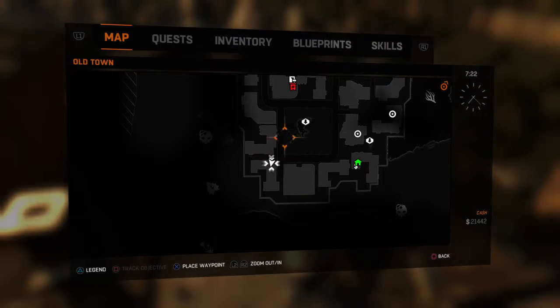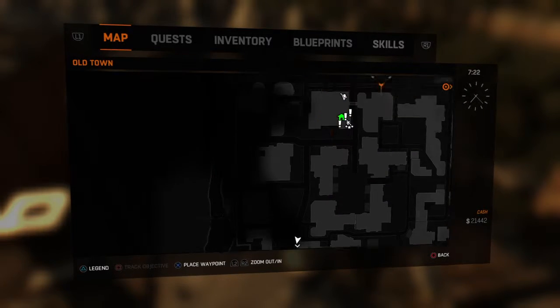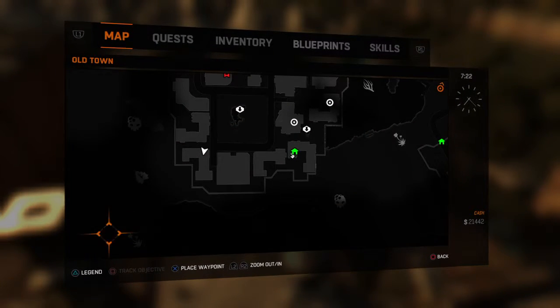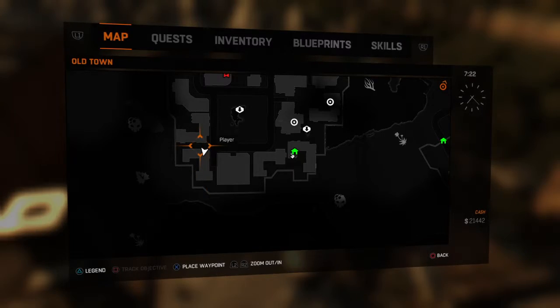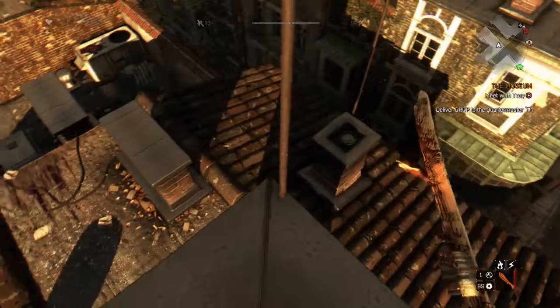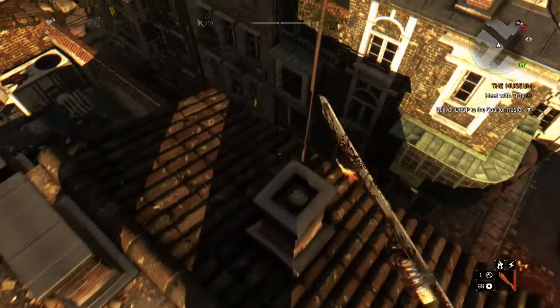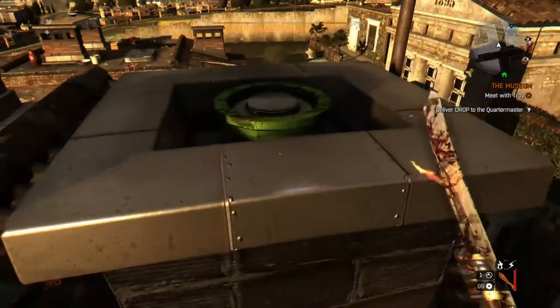What you're going to need to do is get to this L-shaped building in the far bottom left corner of the map when you get into Old Town. Once you get here, you're going to stand right where I am in the corner of the L — the 90 degrees — and you're going to see this pipe shape from Mario.